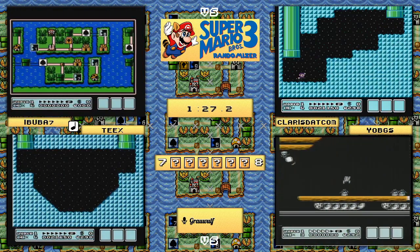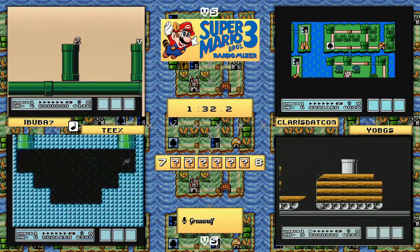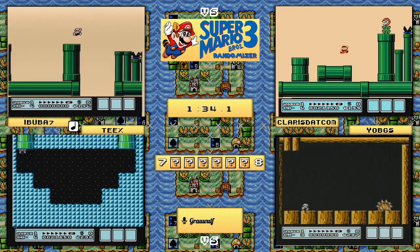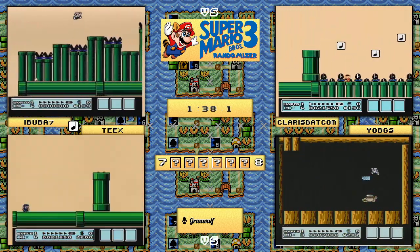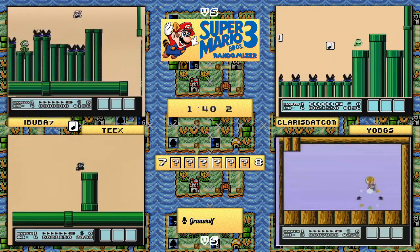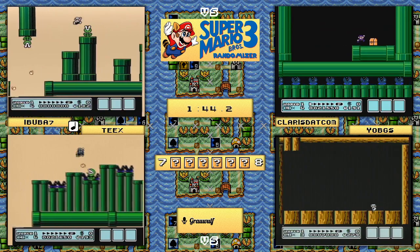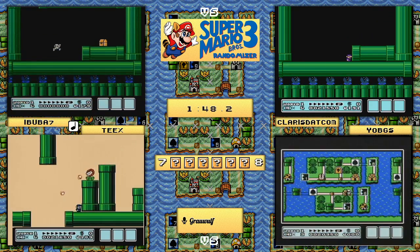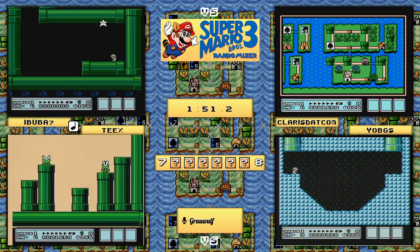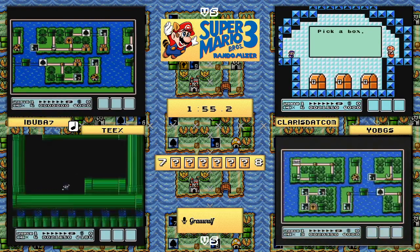Sometimes, because of the way SMB3 scrolls both top to bottom and left to right, you can actually spawn something off the left side of the screen and it'll pop up on the right - that's what happened with yo_bgs. Looks like three of our players are currently on the piranhas, just trying to get through without any damage. Might see a paw strat - not sure - but the piranhas are actually not built on the static.